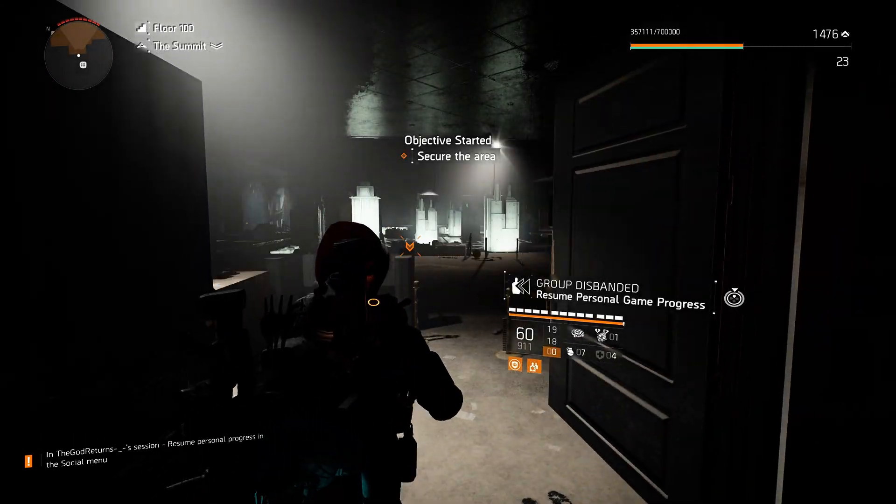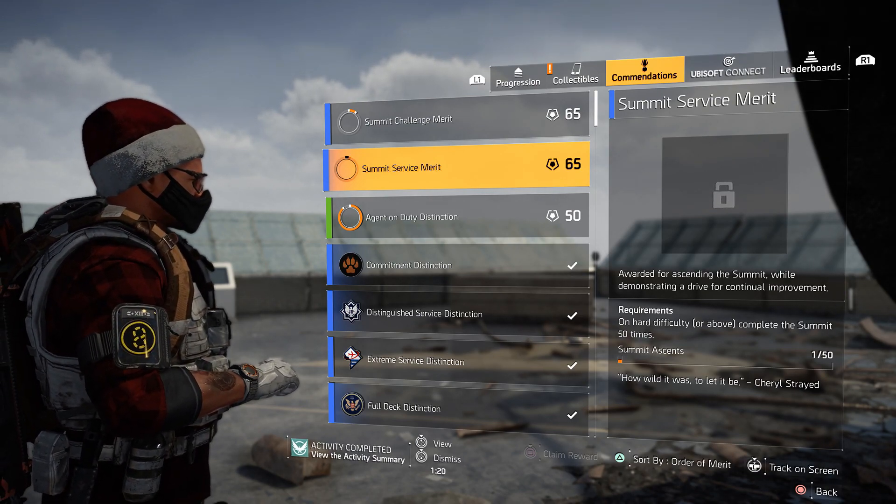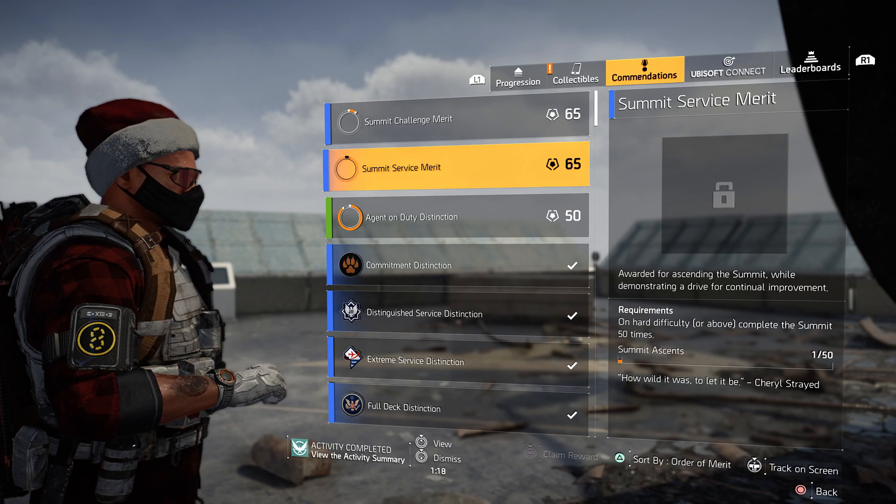Now tell your friend to leave the group and go on to complete the final floor yourself. The difficulty does have to be on hard or higher, as this is a requirement of the commendation, and once you complete the floor you will get one out of 50 on the commendation tracker.